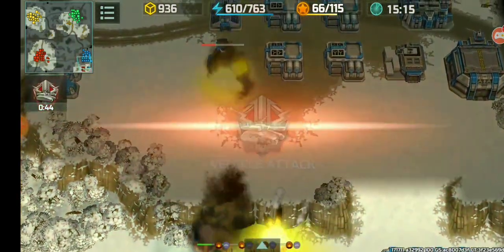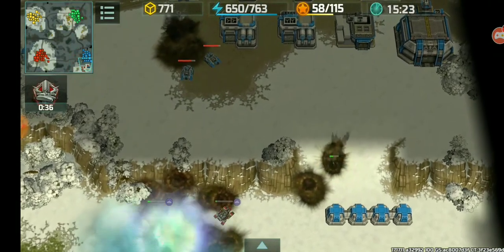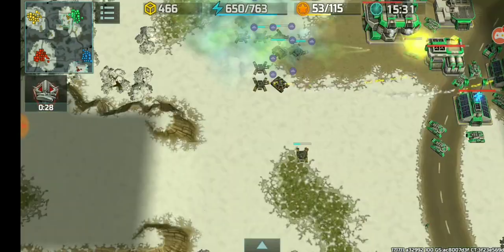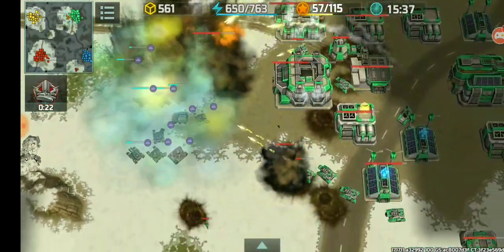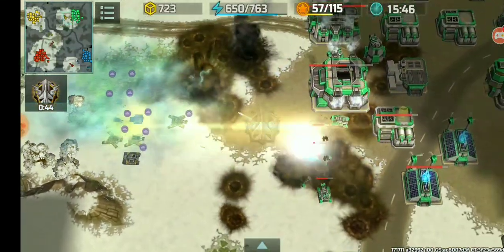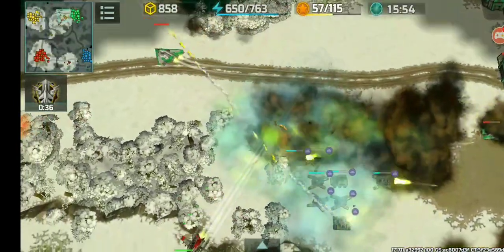Going to destroy that rocket tower before it finishes — and it finished. Retreating now. Those torrents are quite exposed and within range of the Jaguars. The Jaguars are moving away from the range of those torrents. Here come my reinforcement Hawks — going to get rid of those Zeus. What a scene right there.